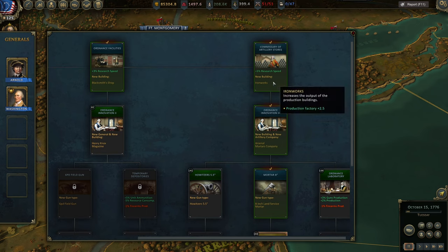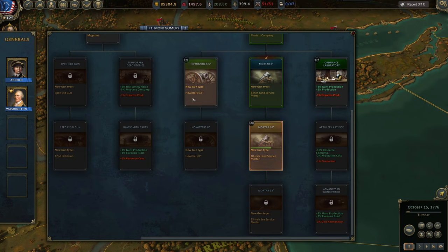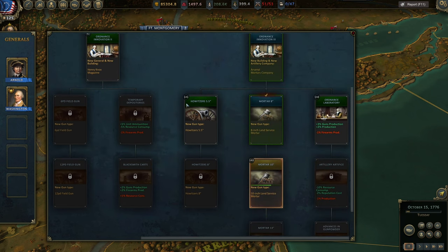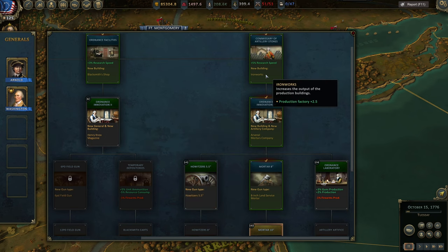I went for Ironworks and think it's a must — it increases production output. If you decide to go for Howitzers and Mortars, you can still use British captured cannons for your regular infantry, which are usually better than anything you can produce. So you can go for 6-pounders and 12-pounders, or take the longer path to Howitzers and Mortars. But always go for Ironworks — it's a must.